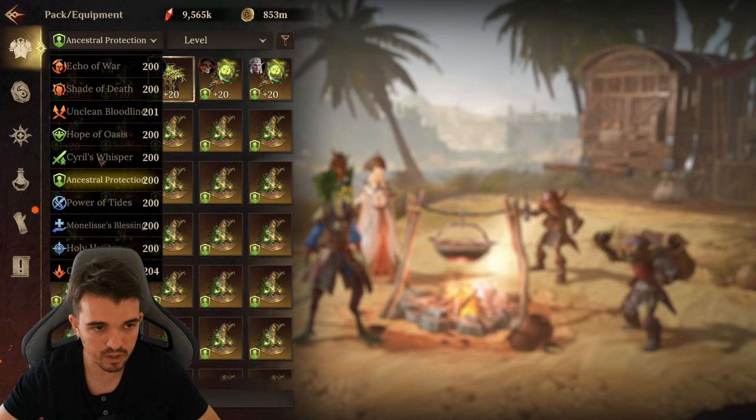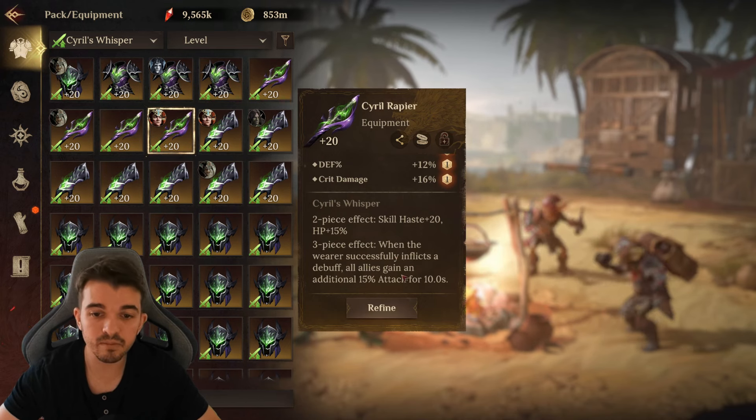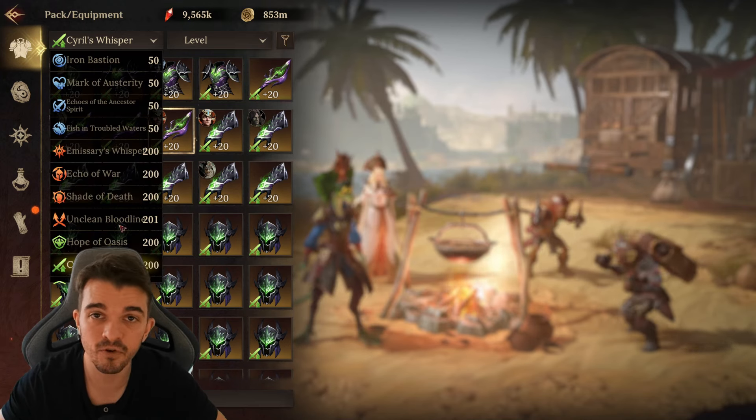If you have someone applying a debuff, this will be the gear you want to use, because every time you successfully inflict a debuff, all your allies will gain 15% attack.